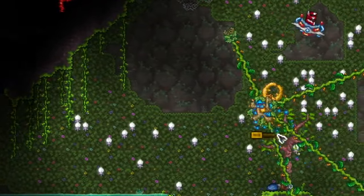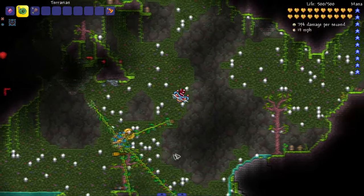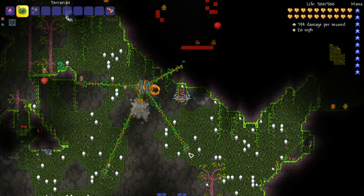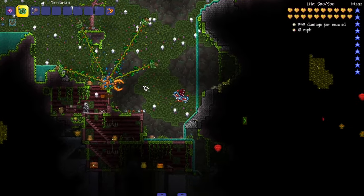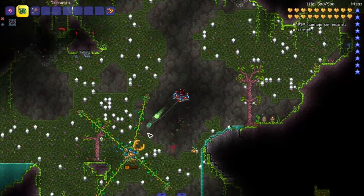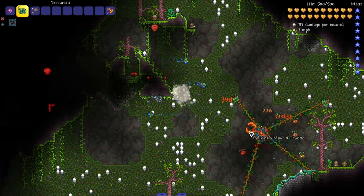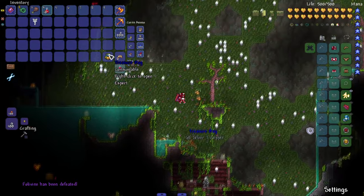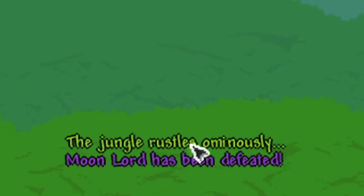Phase two - we break off the little flowers on it. More boomerang attacks, a bit more jittery. The speed-up it does is a little dangerous if you don't have a lot of area to move, so you need a decent arena - just like fighting Plantera. There you go - Fullvine dead. Cool little boss.